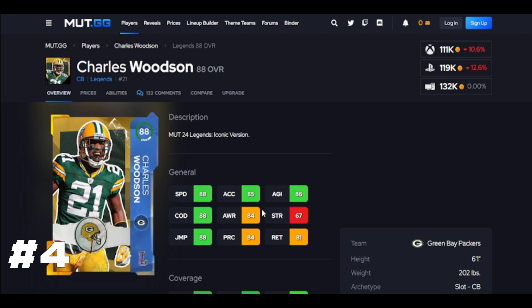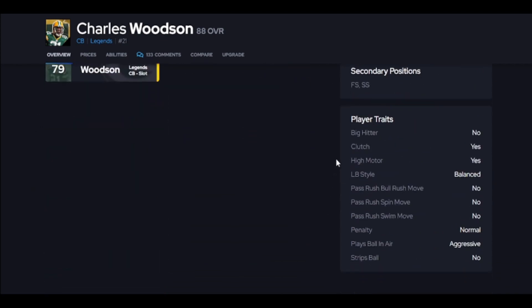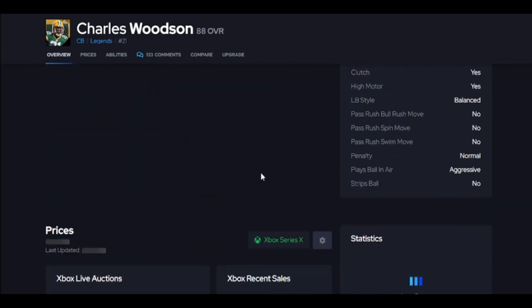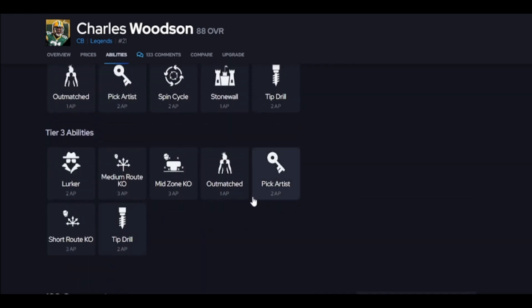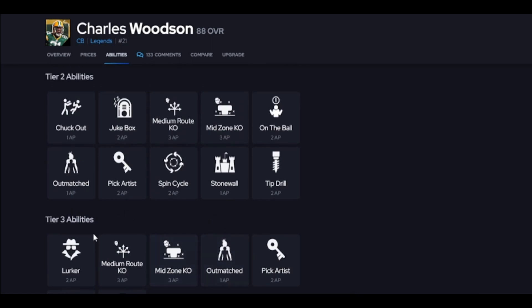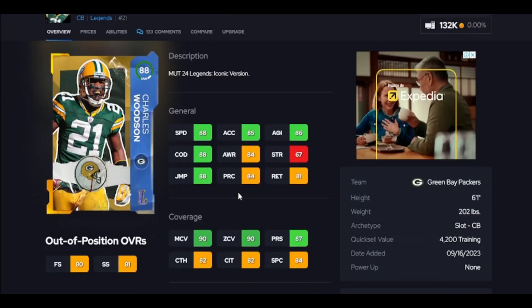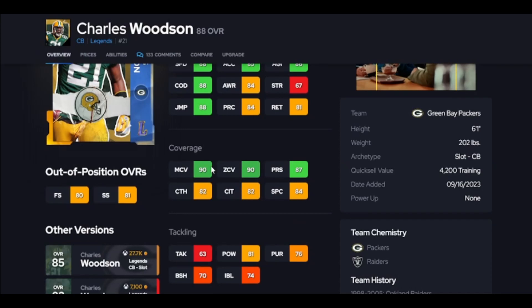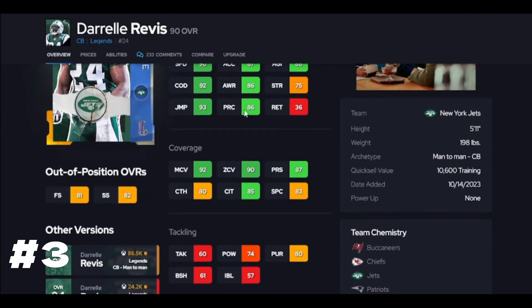Charles Woodson is on the list and he is so good — 90 man, 90 zone, you can put him in whatever scheme you want and he will show up. He's aggressive, you can move him to free safety or strong safety. He gets important stuff like pick artist and KOs — man or zone KOs. I have to have him ahead of the other cards because he gives you that option and he gives you the threshold.